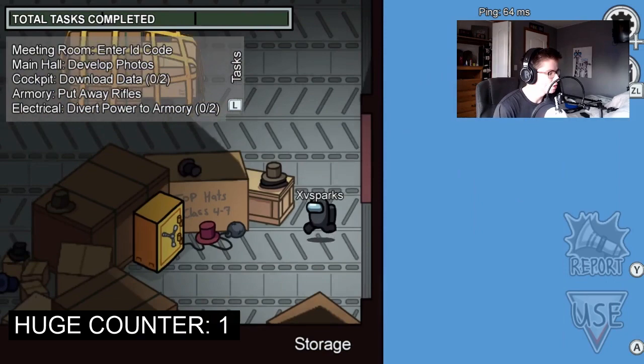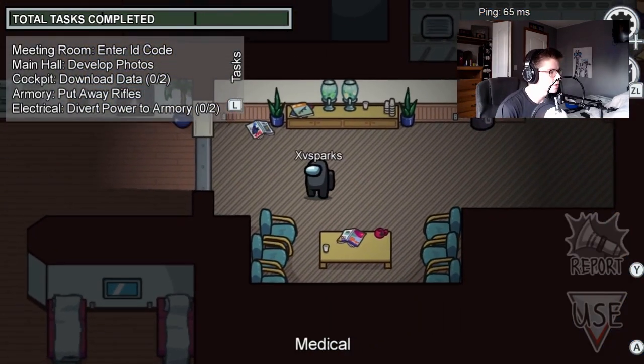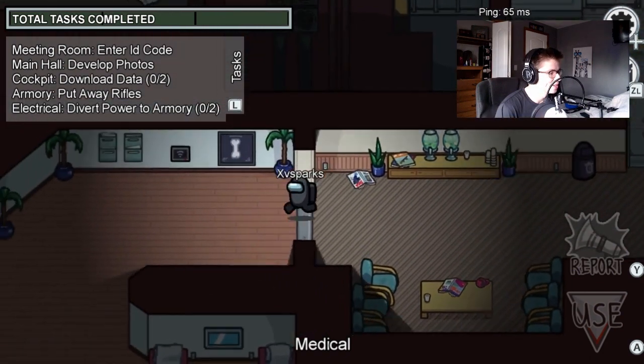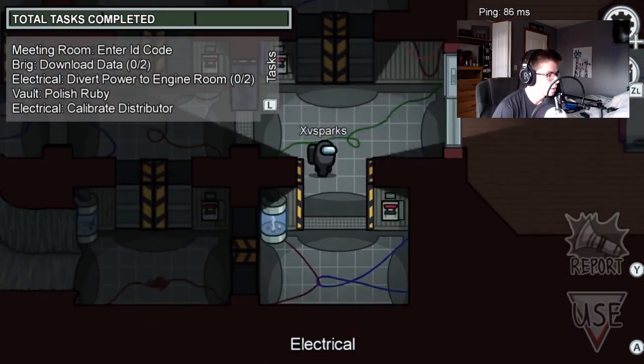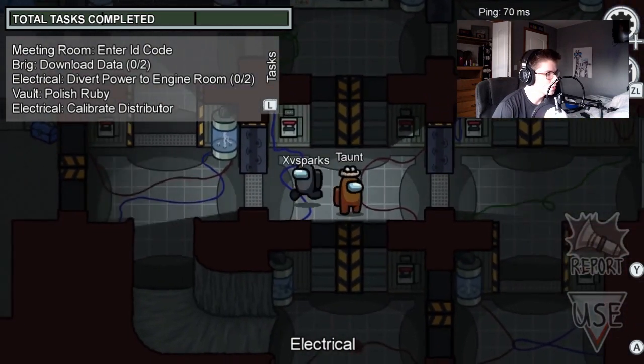I'm scared to do any tasks right now because I feel like it's gonna crash the game. Here's the storage room — this storage room is huge. Here's medical, that's super cool. This is so cool that we can see this early. I'm just exploring — this map is huge.